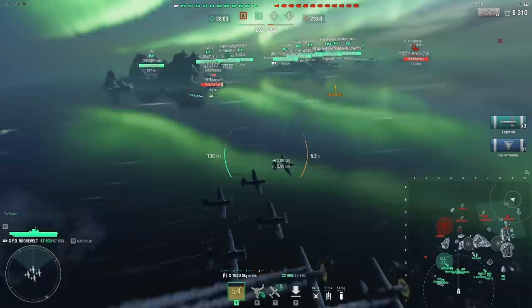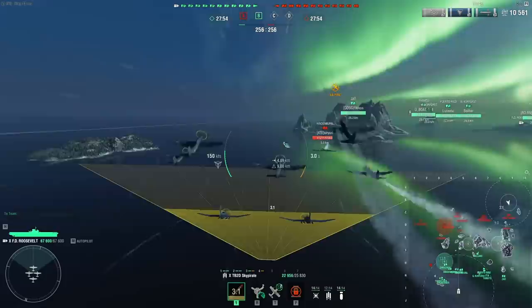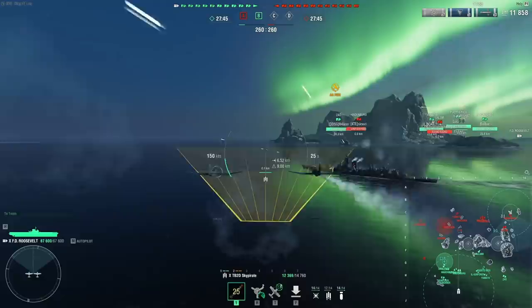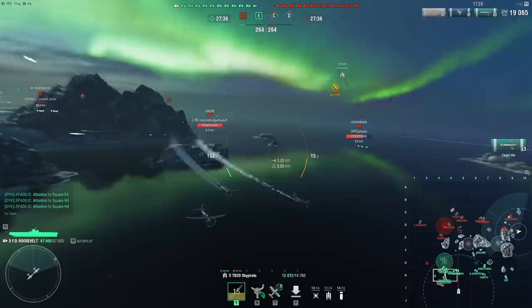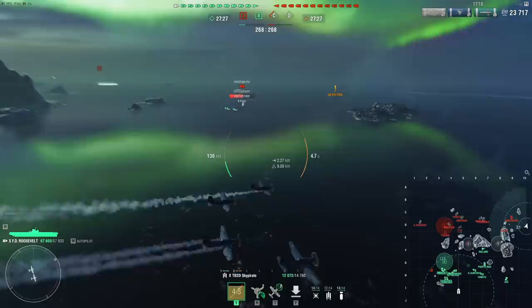One thing people will see on the ship immediately is that she drops an insane amount of ordnance — I just dropped that Hindenburg with eight torpedoes. But keep in mind the planes are clumsy. In many situations you can easily avoid the torpedoes or minimize the damage by a huge amount. If that Hindenburg had turned to only take one or two torpedoes, she would have taken 6,000 damage. But she took six torps and hasn't repaired her flooding, which means my damage just keeps ticking up.